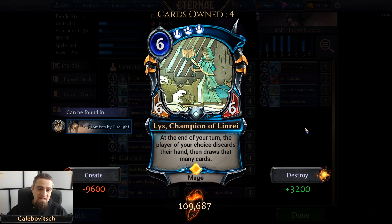Next up we have Liss, Champion of Linrai — a 6-cost triple primal 6/6 mage that says at the end of your turn, the player of your choice discards their hand and draws that many cards. Usually mid-game you want to use it on yourself because you're holding power cards or cards you've taken from the opponent with Tome of Horrors. But I've played games where I target the opponent's face to either mill them if they're holding a lot of cards, or if the opponent was screwed early and is holding five or six very valuable cards, you drop Liss and target their face — they discard them and now draw the power they needed, but without the cards they wanted to play. This also makes the opponent draw more cards, which is part of the discard plan.